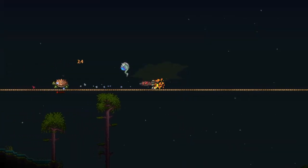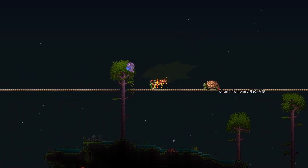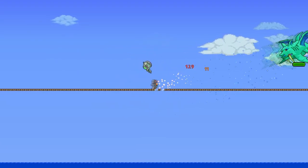Moving onto the 4th spot on our list we have the Giant Tortoise Shell. This item is dropped by Giant Tortoises in the hardmode jungle, and decreases your movement speed by 10% and reflects 25% of damage taken back to attackers, causing enemies to take damage when they hit you. It also grants 8 defense.